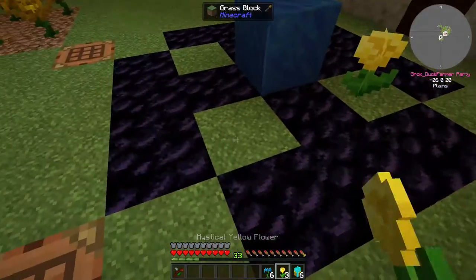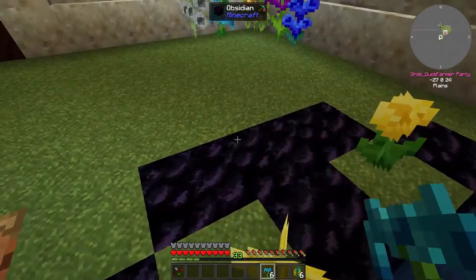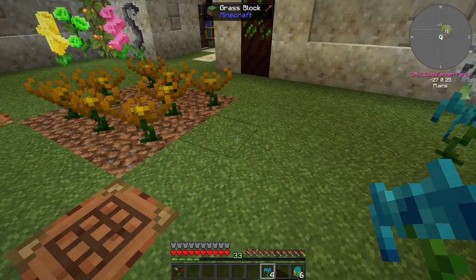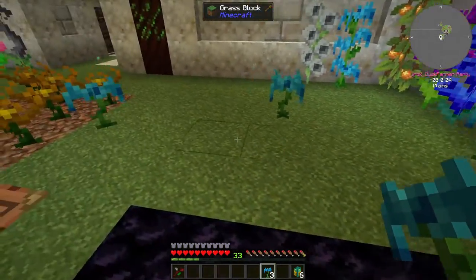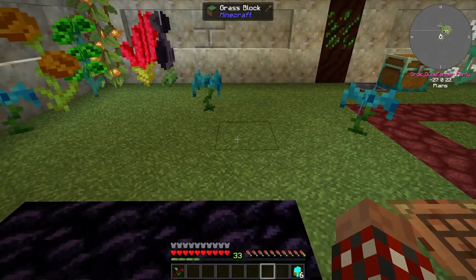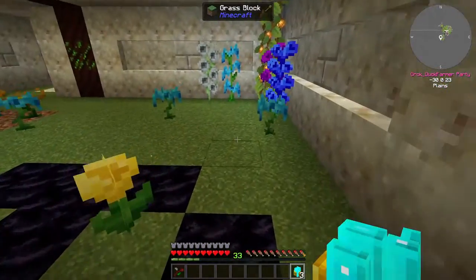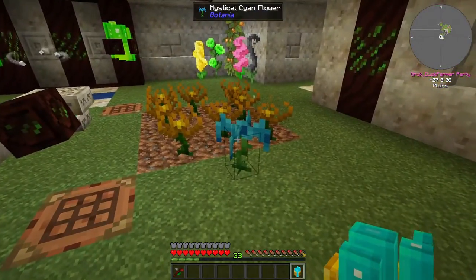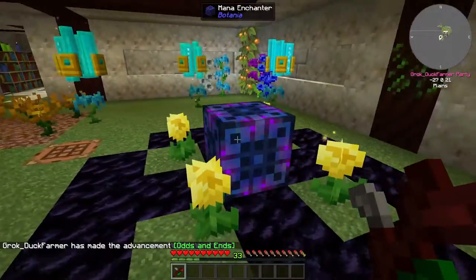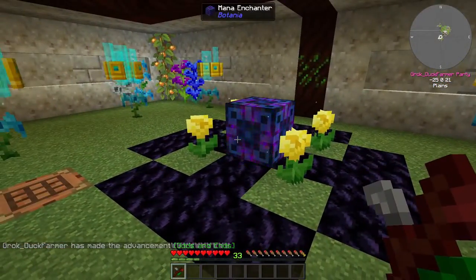I looked at the flowers I have the most of and the ones I think are the prettiest and put them around. There is a way of doing it within the Botania lexicon, the guidebook, but I'm lazy and I've done this enough times that I might have actually remembered it — and I did. So there's the structure for enchanting with mana. Not that I'm going to be doing that right now, but I can now that that's in place.